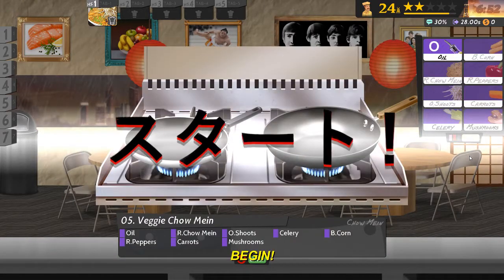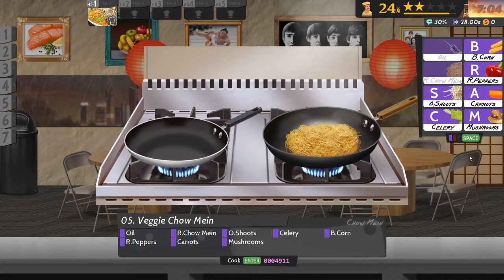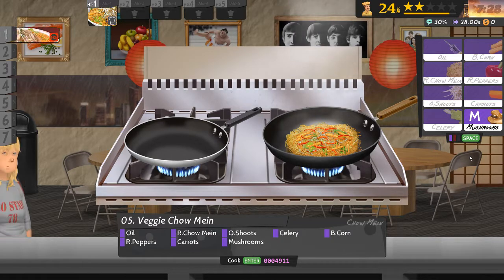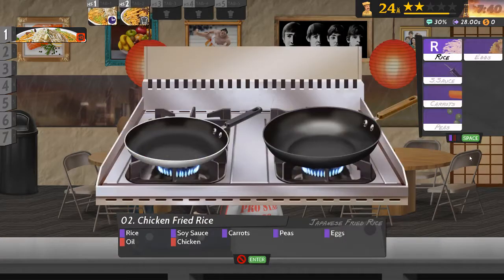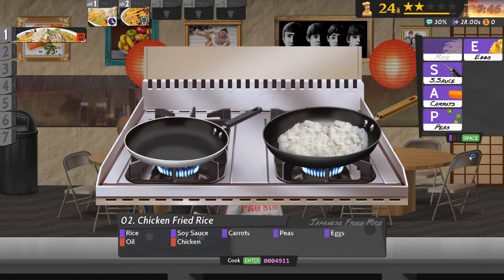All right, let's start with preparing some chow mein: oil, chow mein, onion shoots, celery, becorn, red peppers — okay they might as well just say everything. That's the fried rice start — oh wait, the chow mein started, now I need the fried rice.